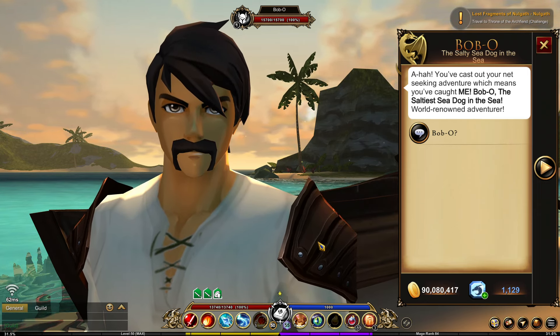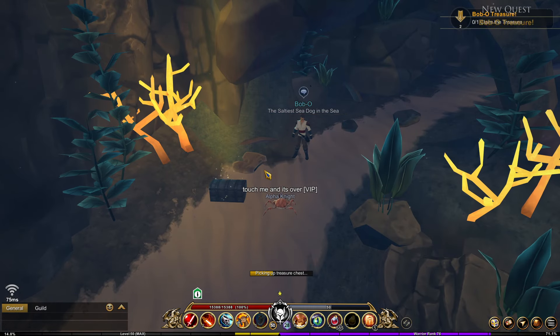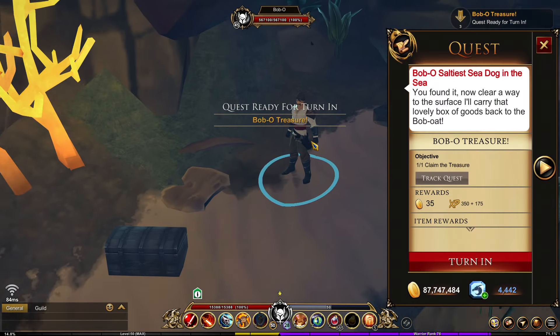Turn in the quest and accept the new quest, which will have you go to Bob-o's submarine. Talk to the submarine and then travel to the treasure. You get teleported to a new area — go to the left, pick up the treasure, and turn in the quests.